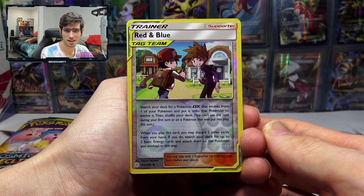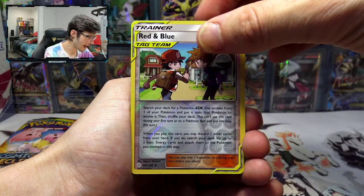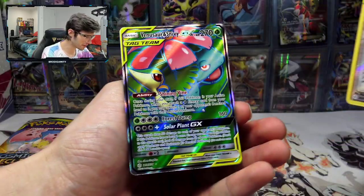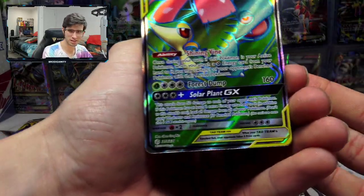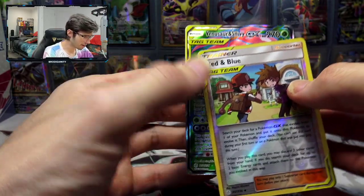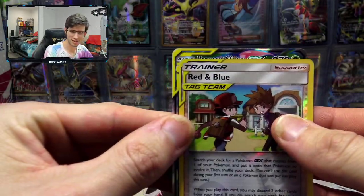And today we have — oh nice, that's pretty cool! A double pull there. We've got the full art Venusaur and Snivy GX card. Like the edges — I didn't even notice the edges were like the same. You guys can see that there — that's crazy, that's pretty cool.